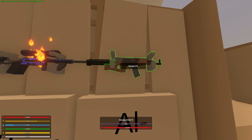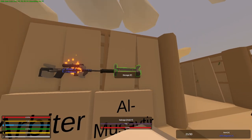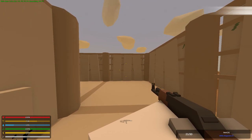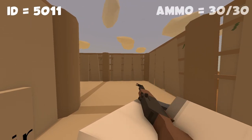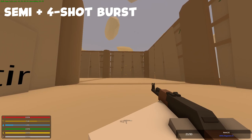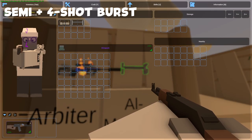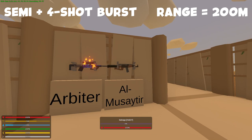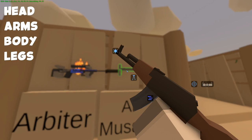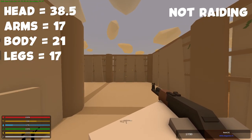So next we have the Al Musait. Hopefully I pronounced it well, but I tried my best. This gun is basically an assault rifle chambered in ranger ammunition. Its rarity is rare. It is a primary gun. Its ID is 5011. Its maximum ammo capacity is 30, which can go from semi to 4-shot burst. This is another burst gun with 4 shots, which is kind of cool — I don't really see any 4-shot bursts in Unturned. Its range is 200 meters and fire rate is 5. It takes sights, grips, and barrels as attachments. As for player damage, it gives 17 to the legs and arms, 21 to the spine, and 38.5 to the head. And obviously it doesn't raid.